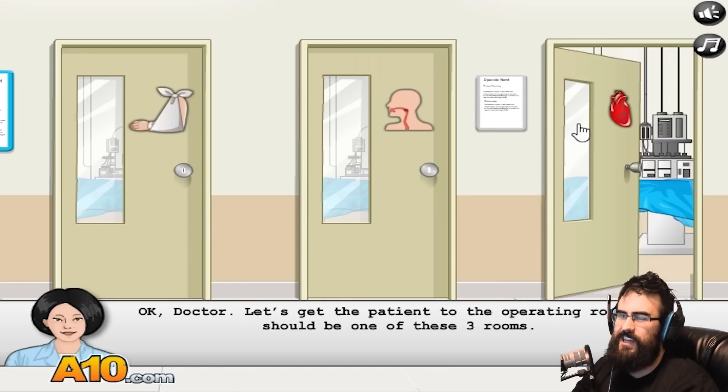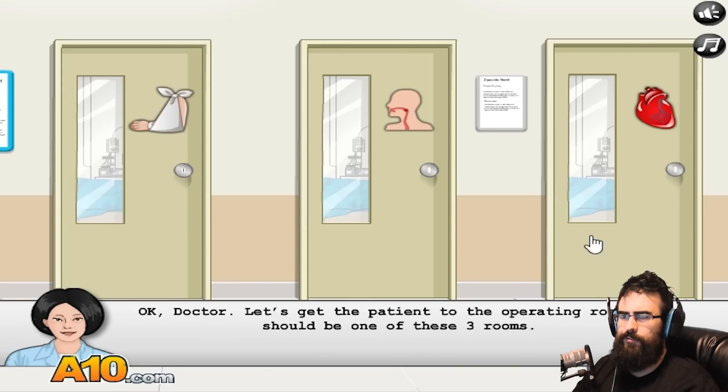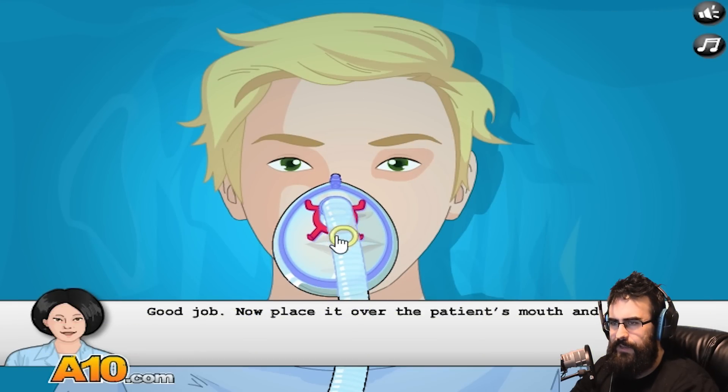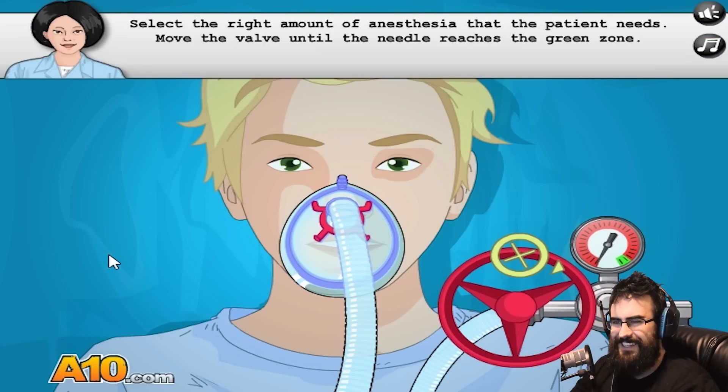Nope, nope, sorry, that's the wrong one. I like how they give you this option - like, you're doing a throat surgery so you should take him to the heart one, right? Okay, let's get in there. Please select the anesthetic mask. Alright buddy, here you go. Go to sleep.